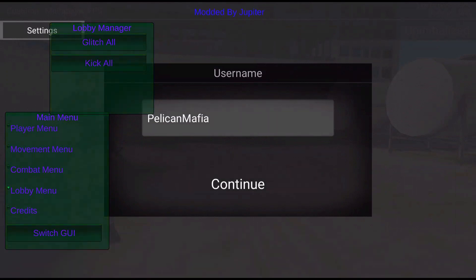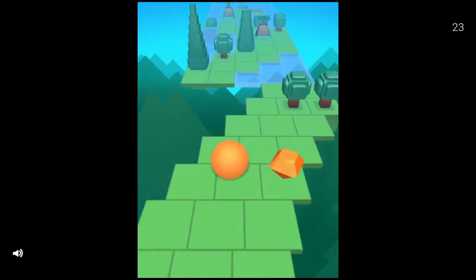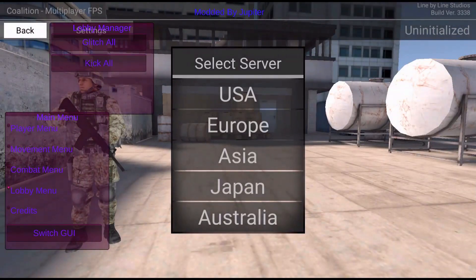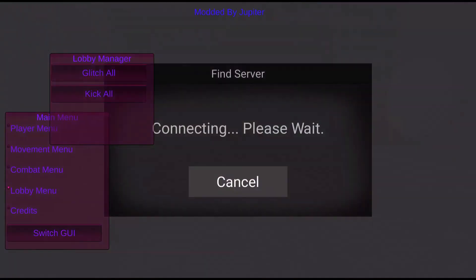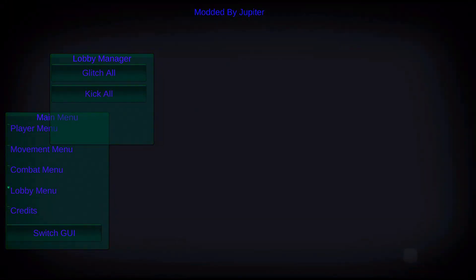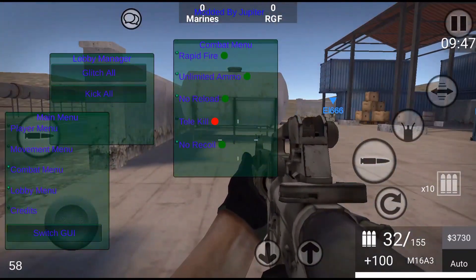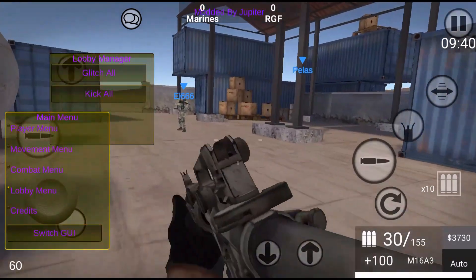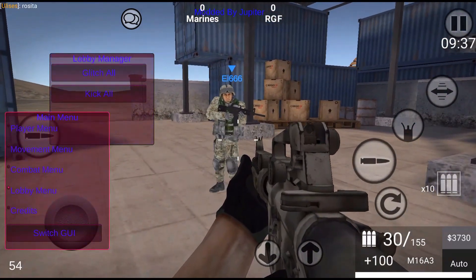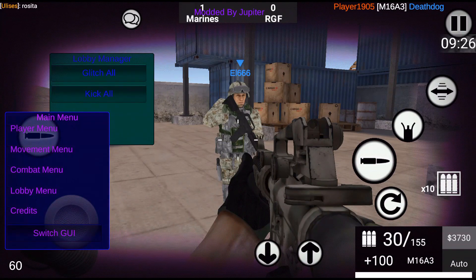They're probably going to kick us, so I'm going to use Kick All — there we go, everyone's kicked. This is my lobby now. After a quick ad break, he actually has a new section called the Lobby Manager. We head back into the game. I'm going to turn off teleport kill and go to the Lobby Menu to use the Glitch All feature on this guy. Now everyone looks frozen.